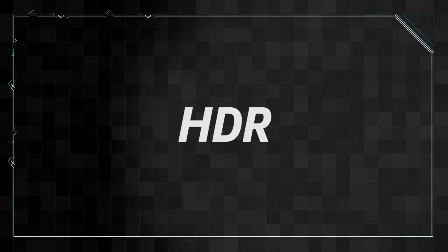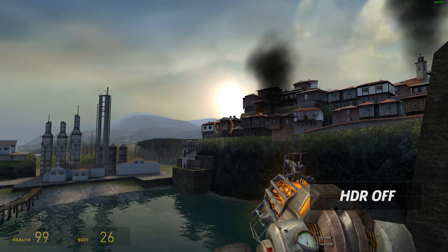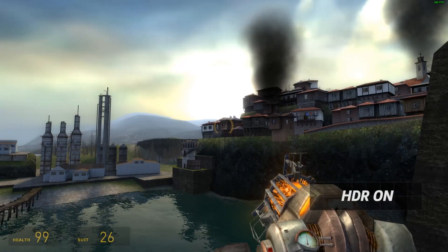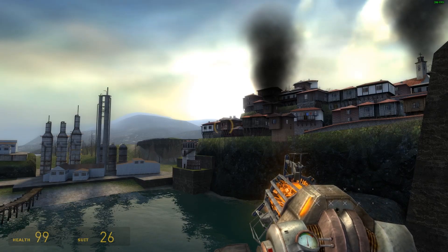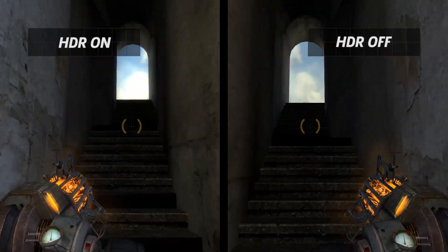High Dynamic Range, or HDR, is a little different, and it can be divided into two different entities. First, HDR can be an effect in a graphics engine that creates a wider range in contrast, so darkened areas are darker and brighter areas are brightened. This heightened contrast affects the visuals when you're in a dark room and step outside to a brighter environment.